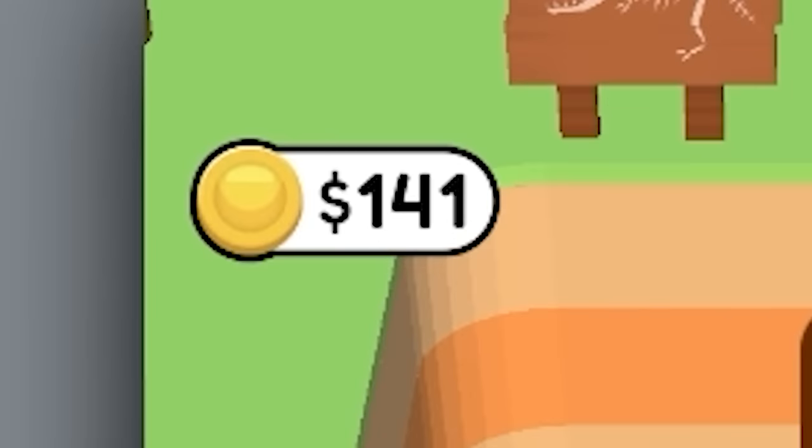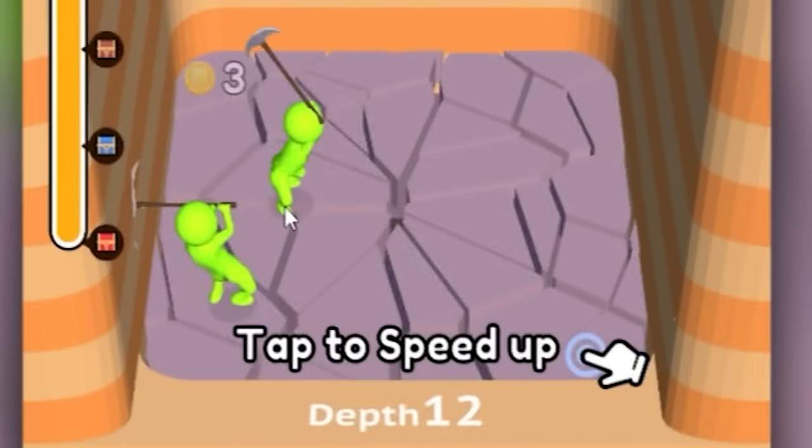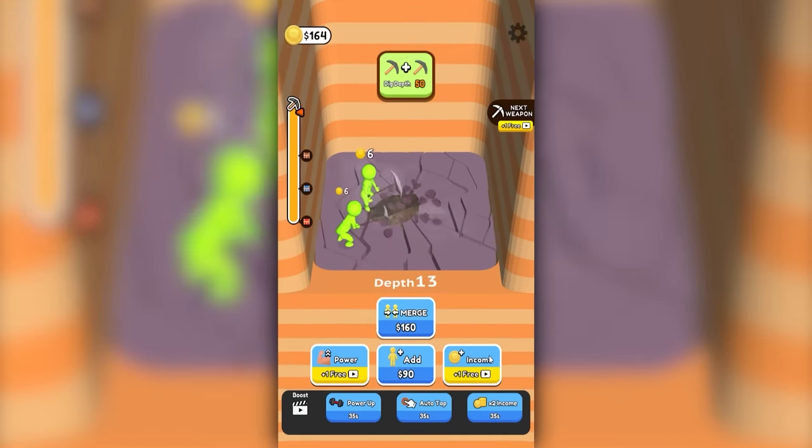I don't know where this guy's going, but we're gonna find out. Every time he breaks through a floor, we get a little bit of money. We can use that money to add idiots. And before you know it, we have two green idiots on floor 12. So we can spend a bit of that money to give him a little bit more power, and let's increase our income.